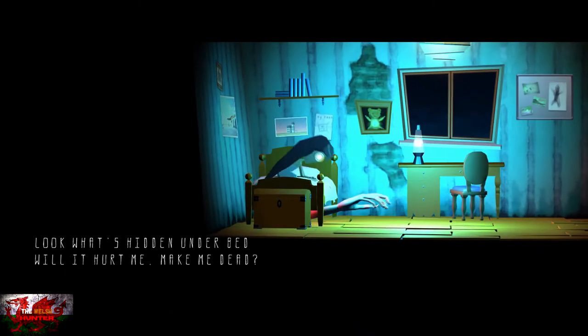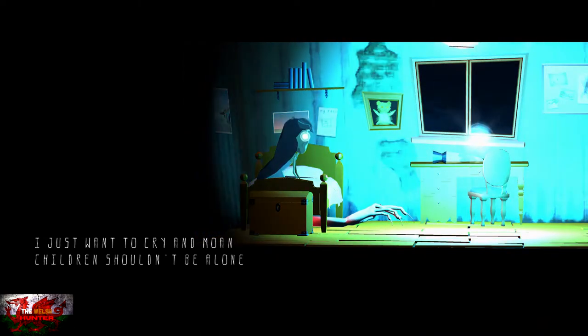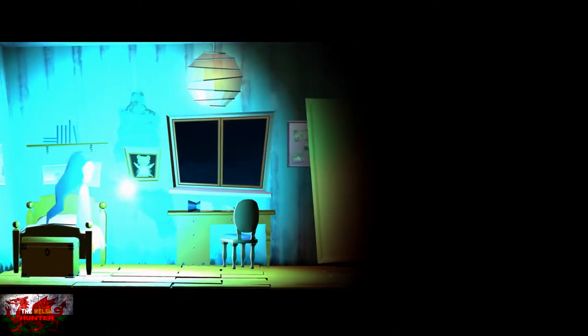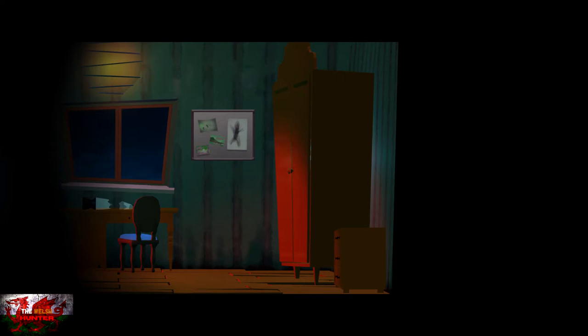It kind of has a Limbo slash Inside feel to it. Our job is to get through 10 levels without dying - obviously sometimes you will, sometimes you won't. You basically control this little orb of light, the wisp, and it's our job to guide our little friend through 10 levels of hell-ish fun.